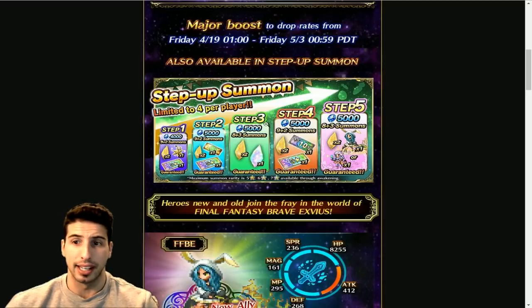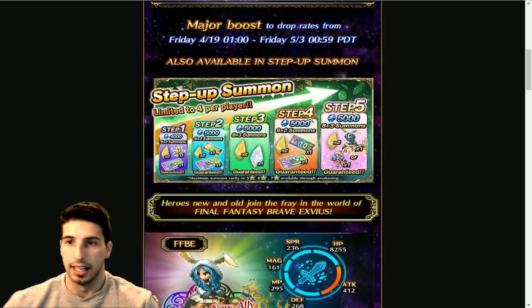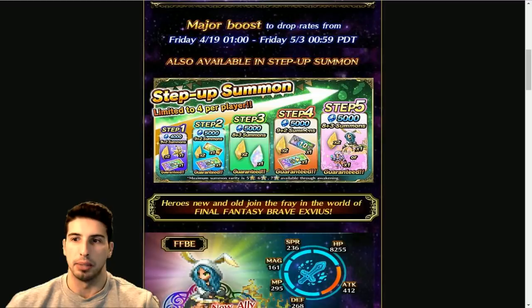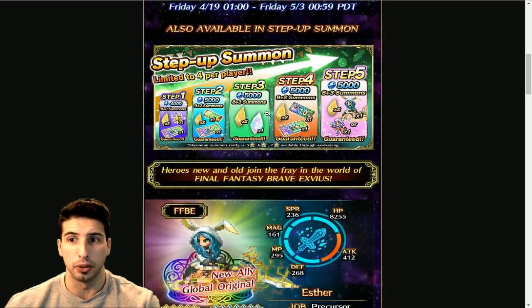On step three you get the 8+3 with a guaranteed rainbow, so if you don't have a lot of Lapis to spare but still want to do some steps, going up to step three for 14,000 Lapis gets you a lot of good stuff. I really love the 9+2 and the 8+3 — that's a step in the right direction for global. Grand total of 24,000 Lapis, not cheap, but if you have the Lapis for it, go for it.